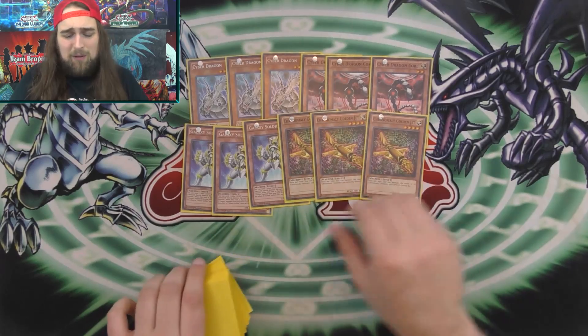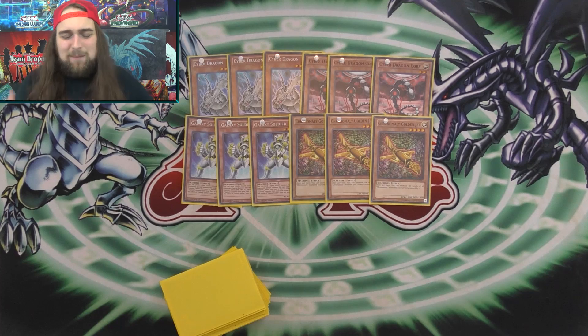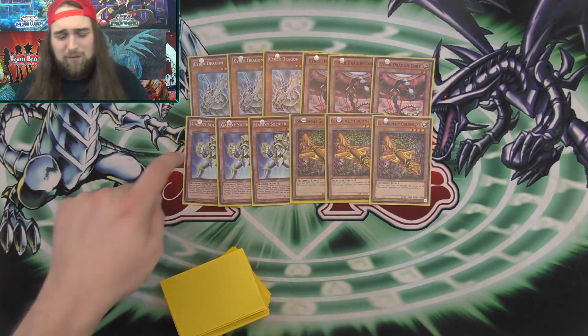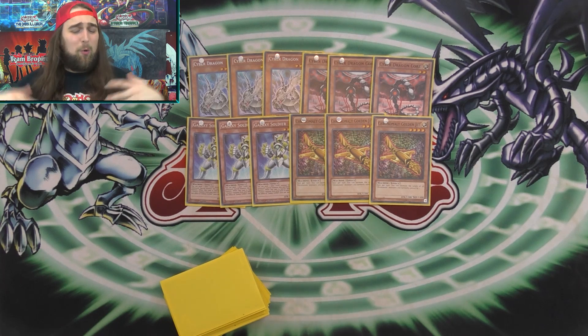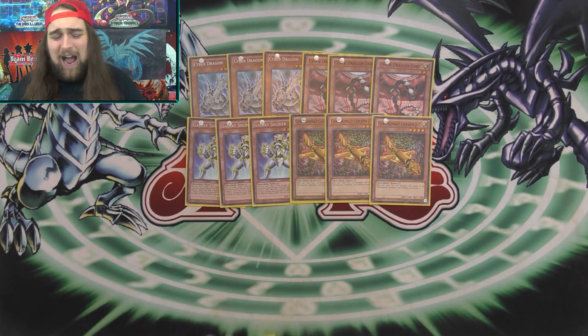The rest of the lineup: three Galaxy Soldiers and three Golden Jets — I feel like this is standard for every Cyber Dragon deck now. I tried to force Drytron in so much, but it's neither a starter nor an extender anymore. I boiled this deck down to starters, extenders, and cards that get you there, and since Drytron does really none of those anymore I had to cut it.